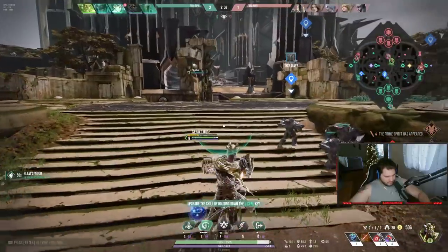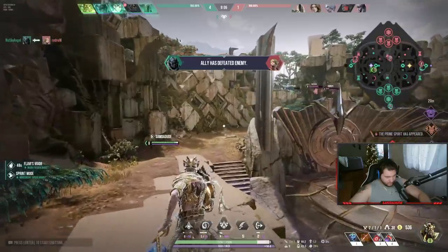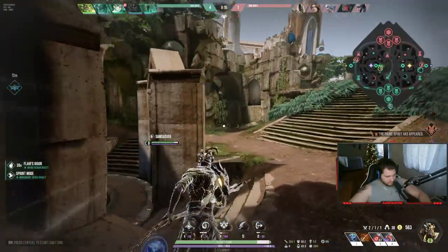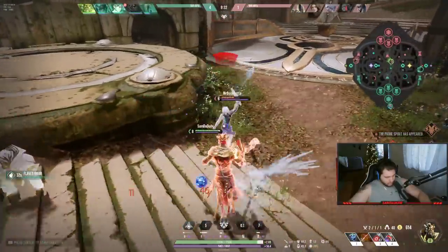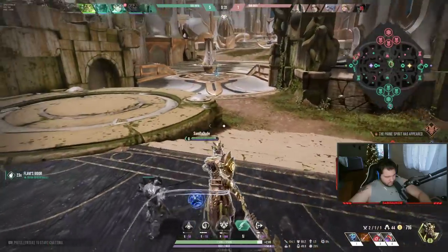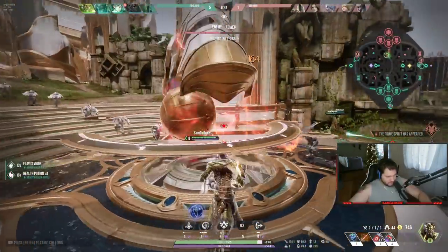I think that ping meant I'm getting ganked — but instead he's getting ganked, so I'll run over to help. He handled that 2v1 easily — what a king! He backed, so I'm going to see if I can take mid tower to relieve some pressure. Towers work the exact same way they do in Smite, by the way.